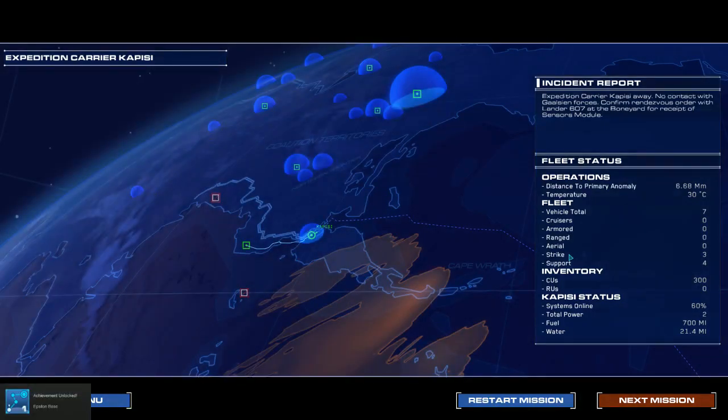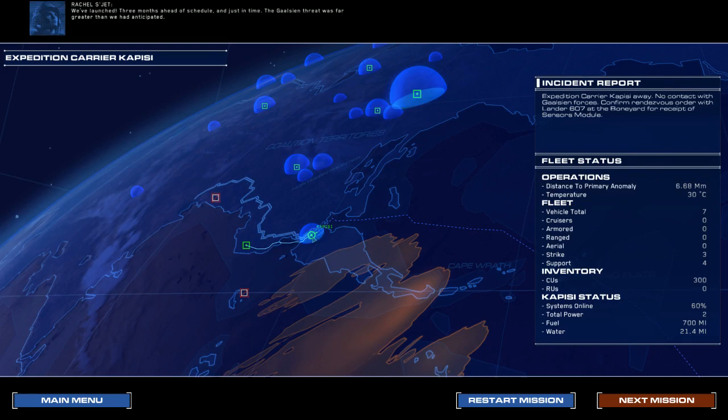Nice. Personal log, science officer Rachel Segett, expedition carrier Kapisi. We've launched three months ahead of schedule and just in time — the Galcian threat was far greater than we had anticipated. As the lead scientist on this expedition, I'm more convinced than ever that my brother was right: that what lies out there amongst the dunes holds the key to our survival on this planet and possibly beyond. We have no choice now but to believe.